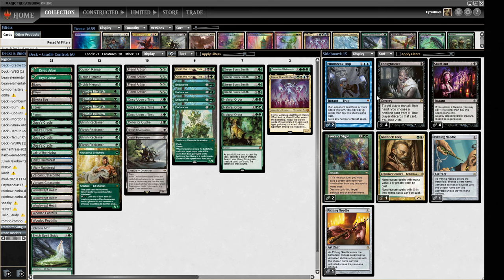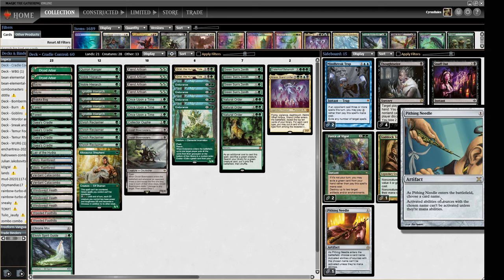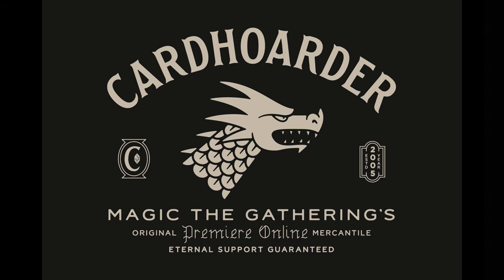Sideboard-wise, we've got removal, hand disruption, a nice silver bullet creature that's really good against storm and Beseech decks, a couple of Pithing Needles, a couple of Force of Vigors for artifact decks to supplement our Collector Ouphe, and two Mind Break Traps for storm decks that go underneath us pretty easily. I've not really played this deck before, so bear with me — I've certainly played against it enough and watched people playing it. Remember to like and subscribe — it really helps the channel out. Let's get into it with some Cradle Control.